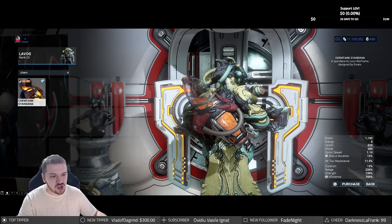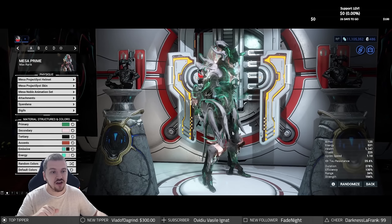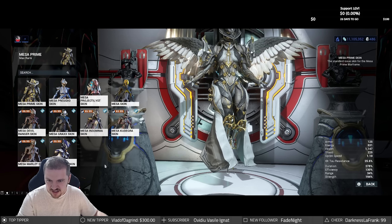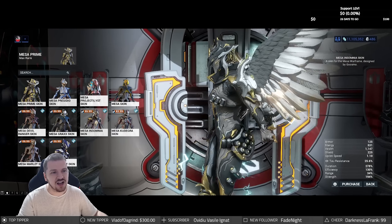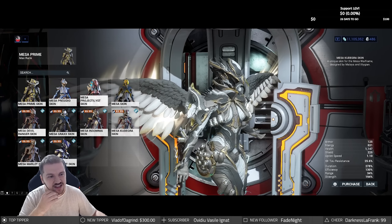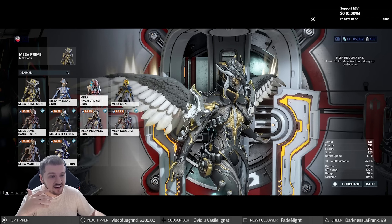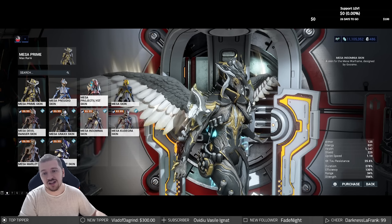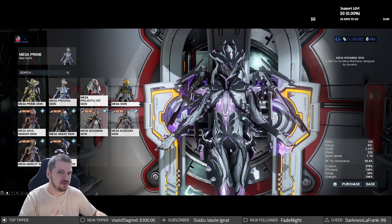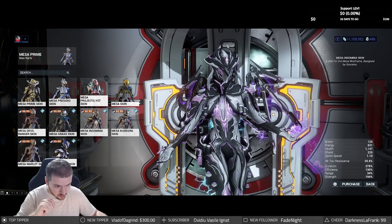We also got the Mesa Insomnia skin by Gosmo. I am a big Mesa fan — fantastic Warframe. The green doesn't really suit it, so let's try a different color set. Very nice, very nice — I dig the helmet. That's one of the best Mesa helmets ever. I love the things on the side, very aggressive and streamlined. Mesa has a lot of competition with cool skins, but the Insomnia is definitely a worthwhile addition. The artist can retexture and create brand new helmets — and this one looks lovely.